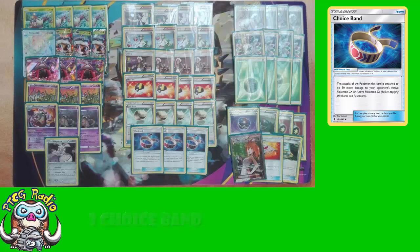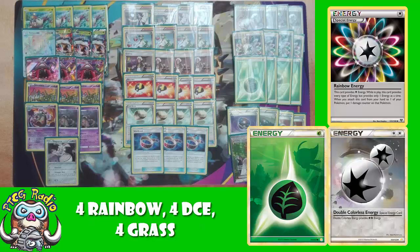I adore the energy line here. Four Rainbow because that's all you're allowed to play. Four Double Colorless because that's all you're allowed to play. Four Grass. This is more energy than Naoto played in the World Championship Finals, and I really like that. You've got eight energy which will feed your Golisopod, and though you've only got four that will feed your Garbodor, that's more of a mid to late game Pokémon so it doesn't matter as much.